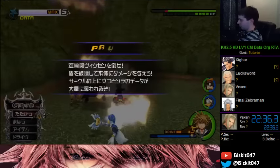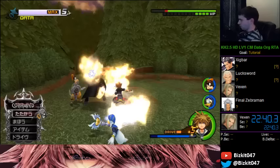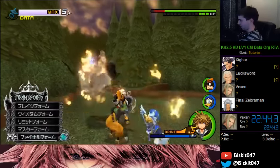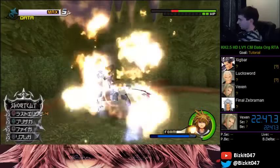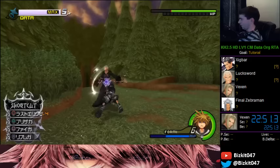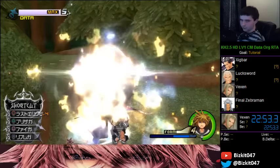Goofy is back, so now I can go into Final Form and just kill him. You could just do ground combos the whole time, but Final Form is faster. Wisdom works as well, but Final is by far the fastest. And there's Vexen.